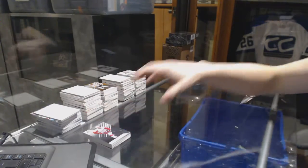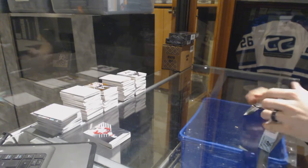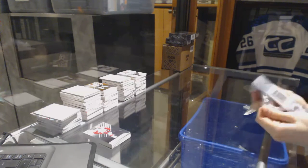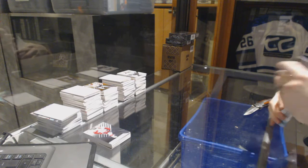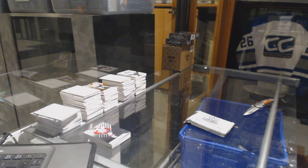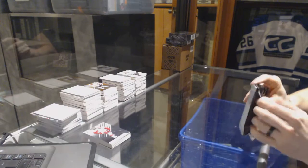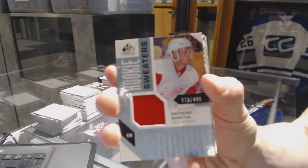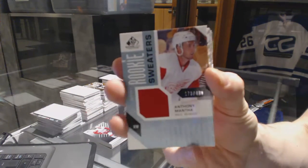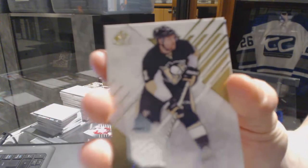Tomas Tatar — and that's box two. All right, we've got a Rookie Sweaters number 499 Anthony Mantha, and a Base Jersey Phil Kessel.